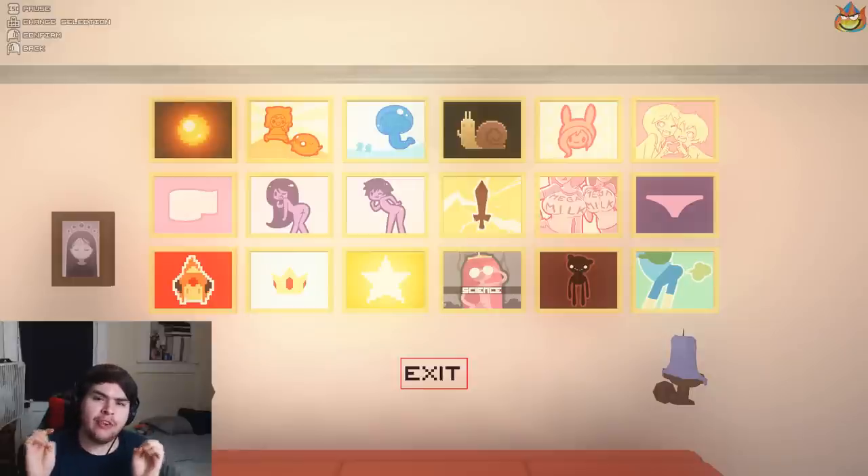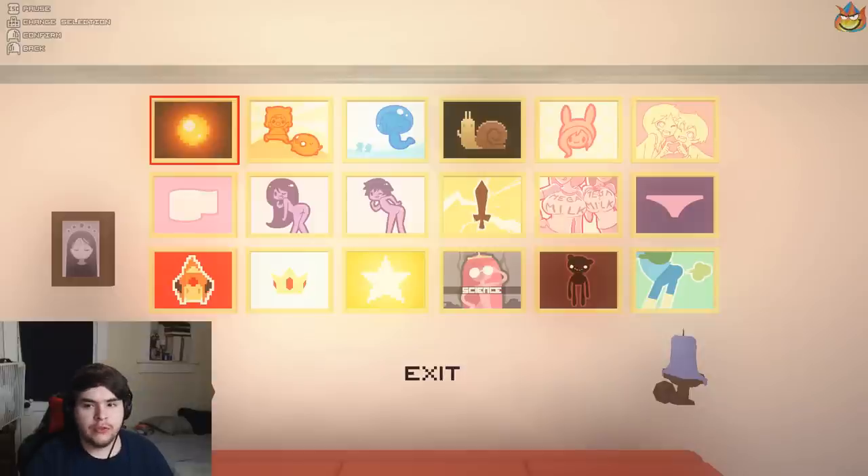He released an updated version of the game which included a couple more secrets, so I'm going to go and show you guys some of them. Simple enough, right? So first things first — wishing orbs.